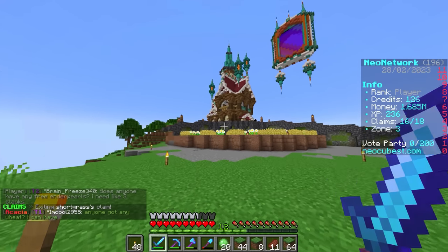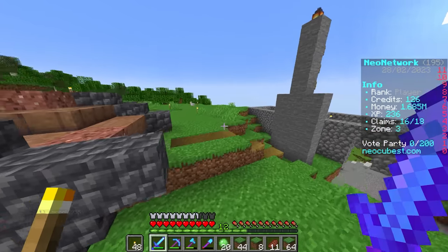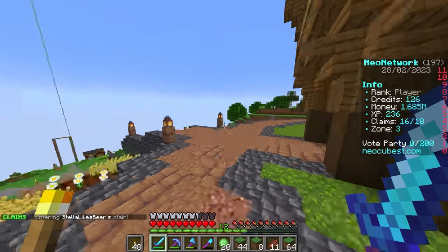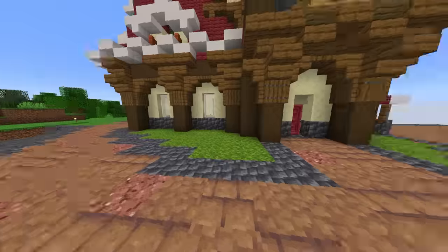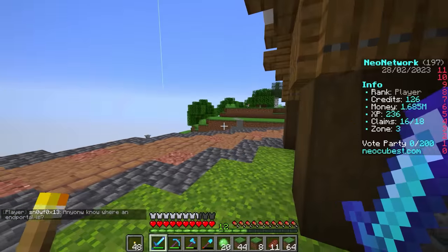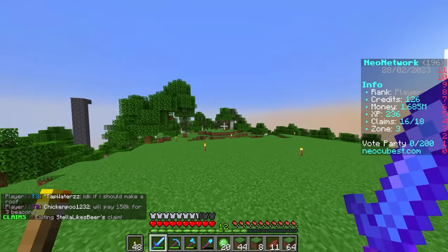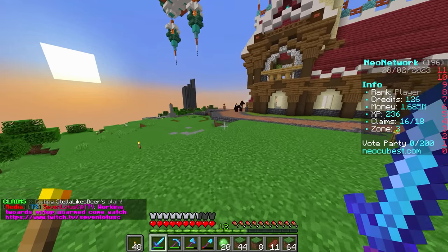I've seen a lot of builds playing this game for the past 11 or 12 years, and I think this honestly might be my favorite build ever. The attention to detail Stella has on this build is just absolutely wild — it is so beautiful. I can't get inside, but I can kind of peek inside. Maybe when we do a video actually exploring it, we'll get their permission to go in. And they even have this magical floating portal up here that they built — absolutely incredible.